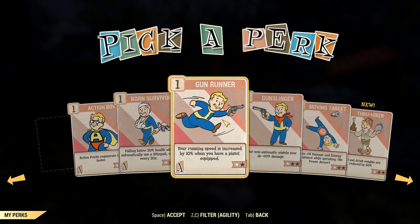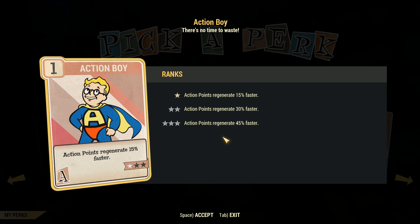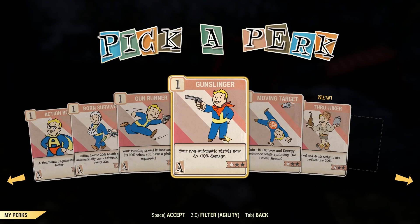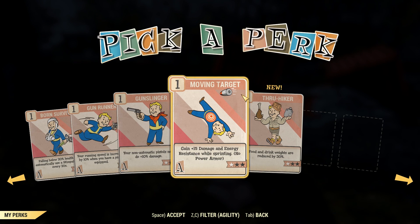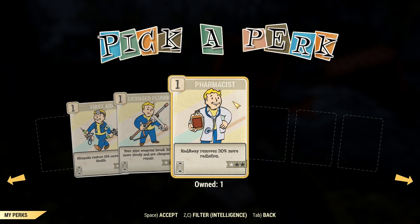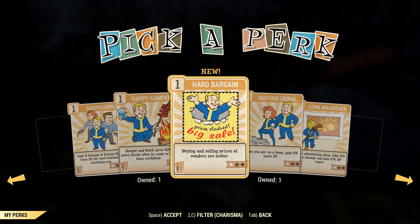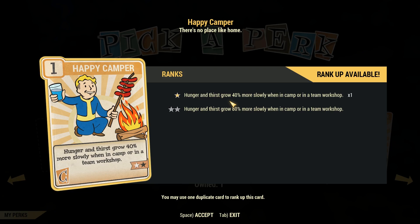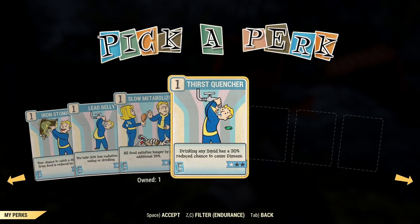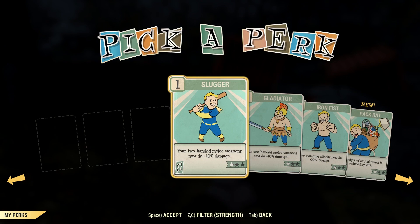Along with that, bring back the old skill system and SPECIAL system — those systems were very good. For some reason Bethesda thinks they were clunky and overcomplicated, but I think they were very basic and very good. The perk poster in Fallout 4 was better than the perk deck, but still terrible compared to the old skills plus SPECIAL. This isn't about scrapping perks entirely — you still get perks in that system, but you've got to make them more interesting. Plus 10% this, plus 10% that gets boring fast. You need things like Lady Killer and Cannibal — perks that let you do things beyond just numbers.